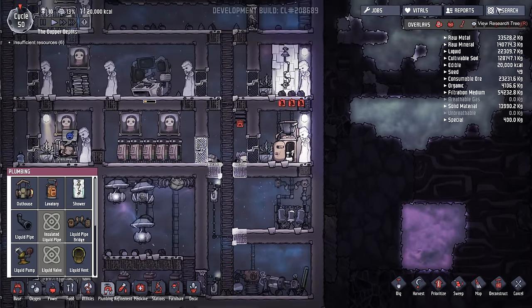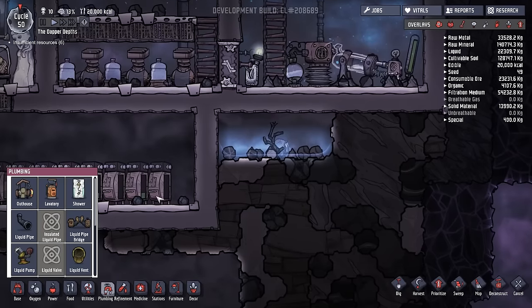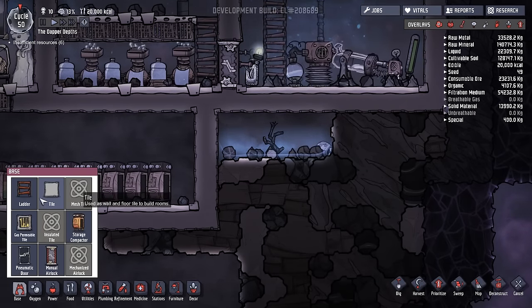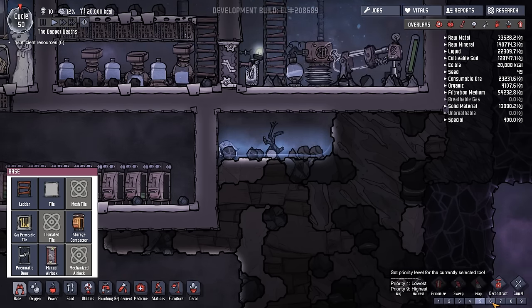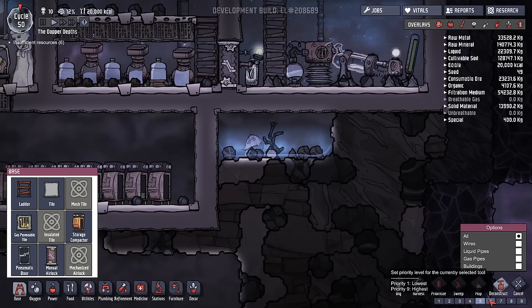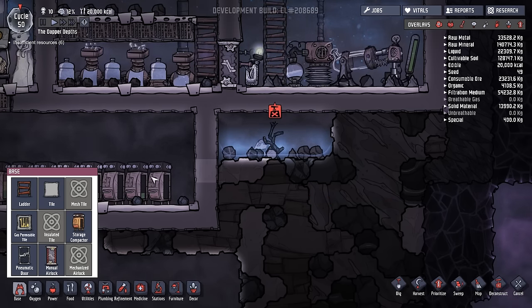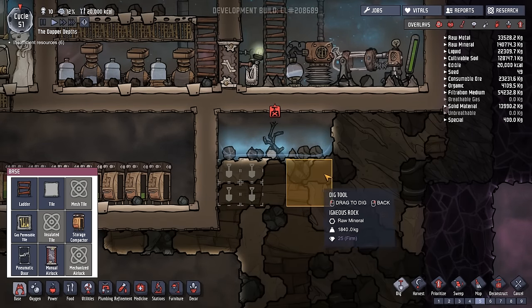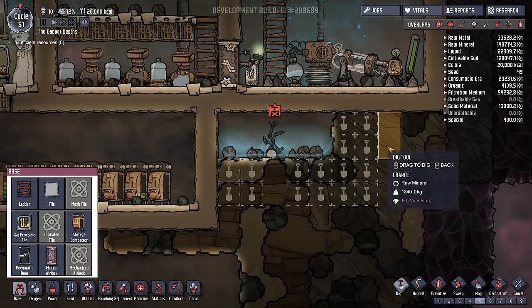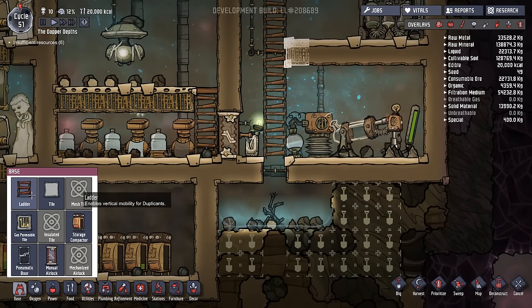We have no valves yet — we need to work on that. In the meantime, let's focus on our little hatch. We want to make a nice little habitat for it, so we're going to pop this on priority six, deconstruct the wall there, and dig around it instead. I want to make a wider area for our little hatch.